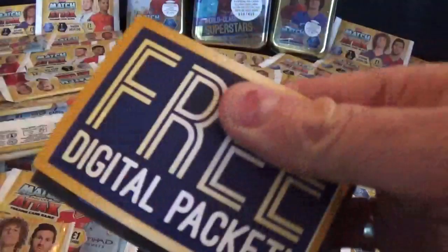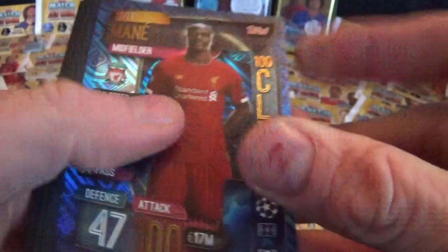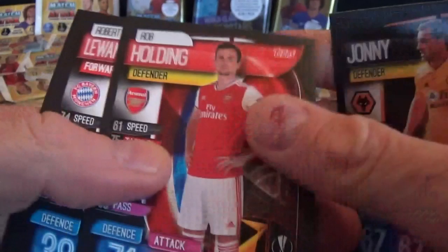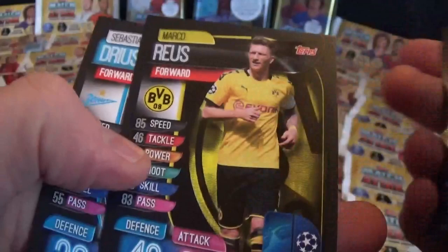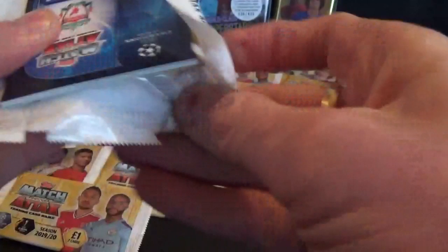Football scores are still the same at the moment; I'll update you during the video if anything changes. We have a 100 Club card - it's Mane for Liverpool! Good start to the opening. We have Johnny Holding, Lewandowski base card, Lenglet, Reus and Trpissu.